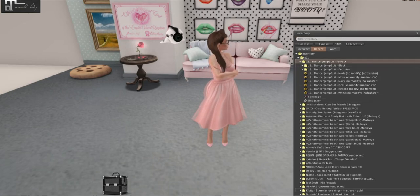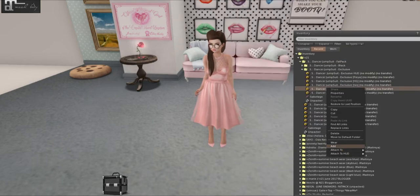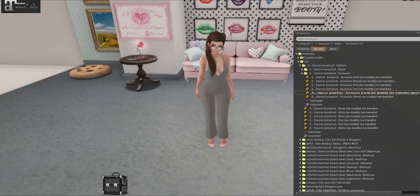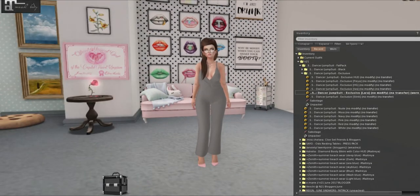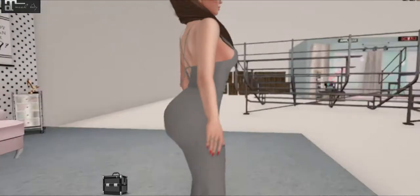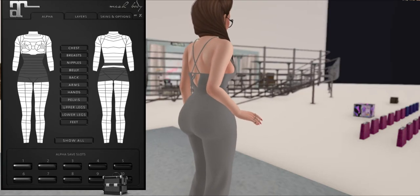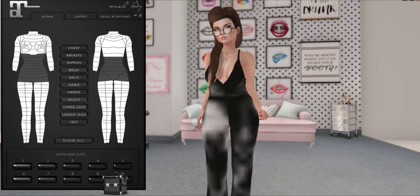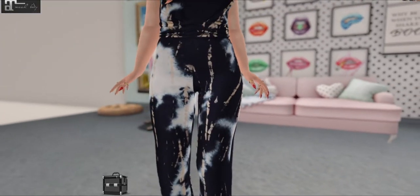Let's start off with Sabotage. I only unboxed two of them just because they're kind of hard to unbox properly — sometimes I get like script issues. I'm going to put it on in a Lara size. It comes in Freya, Hourglass, Isis, Lara, and Slink. Take off our dress — and I don't see any clipping. It looks like it fits really well. Kudos to Sabotage — it's fitted so nice.